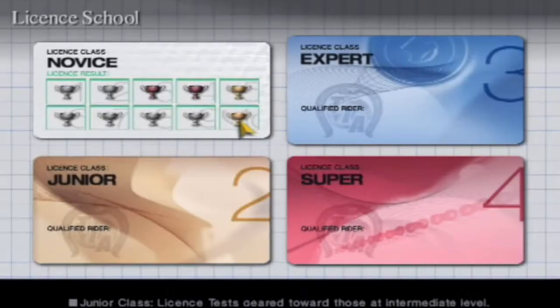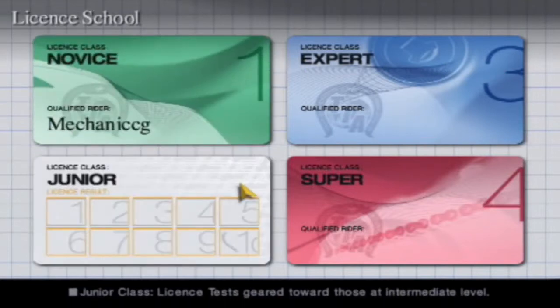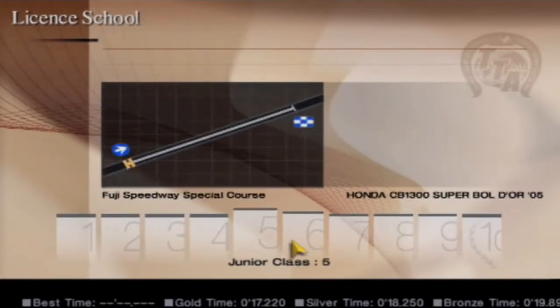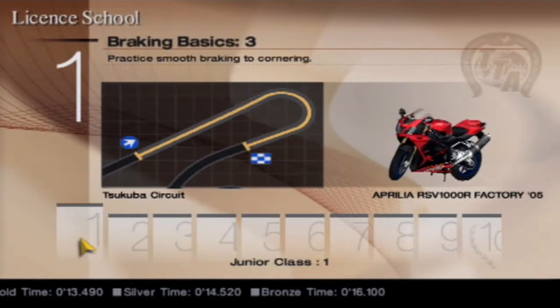So next up is the second of the licenses — this is going to be the junior license. This is slightly more advanced. Again, 10 missions and a graduation course. So let's start with Braking Basics 3, junior class.